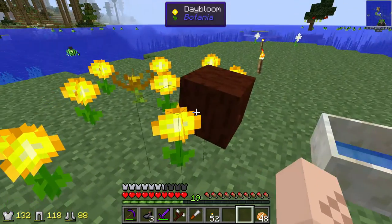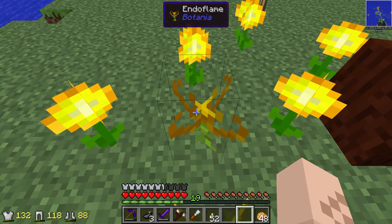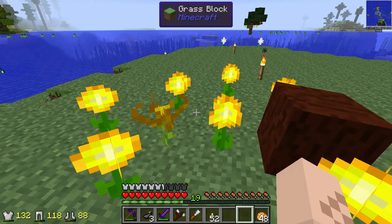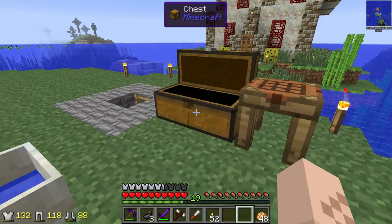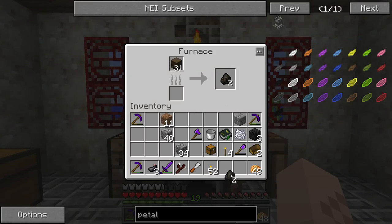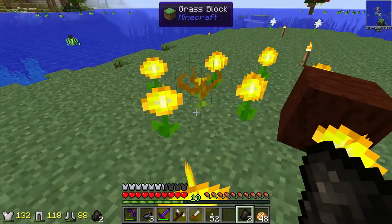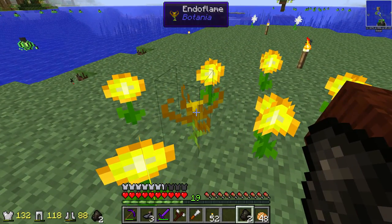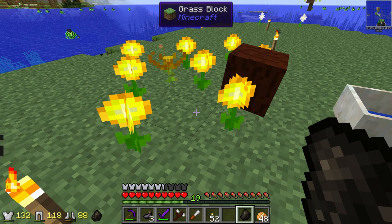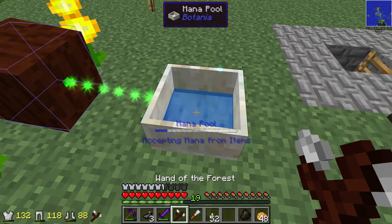So guys, if you remember last episode, we were messing around with Botania. I went ahead and made another generating flower — we made the endo flame. What this endo flame does is it takes combustible items and turns them into mana. You throw like a charcoal on it and it sucks it up, you see the little particle effects and it shoots the mana into here. We've actually collected quite a bit of mana — it's way up there.